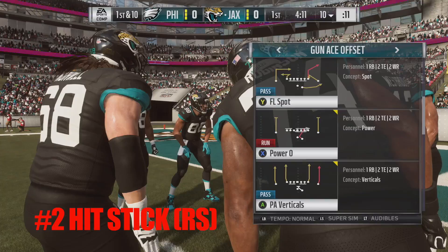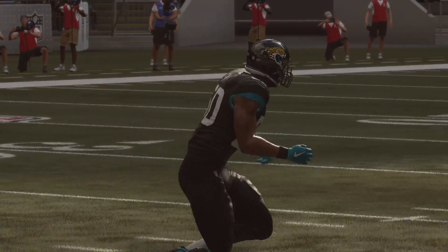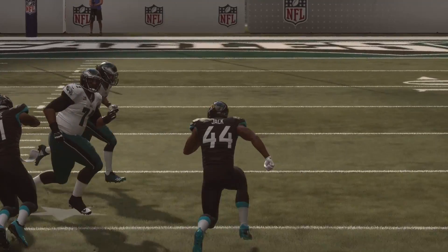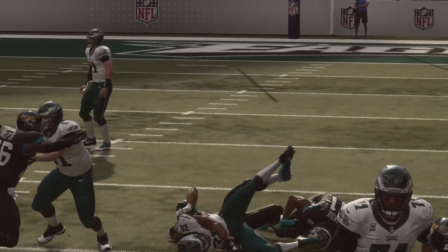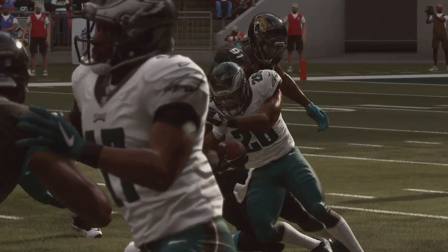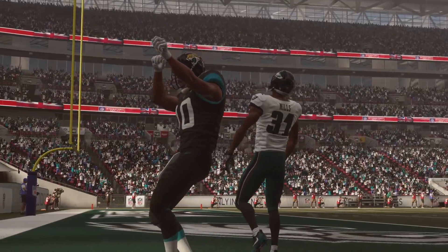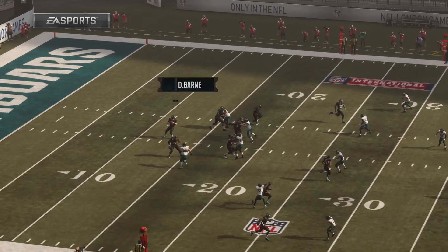Number two is the hit stick. It's still in the game and it is high risk, but man, is it high reward. These new hit stick animations — when you crack a ball carrier, you really let them know you used the hit stick. But the window for a hit stick is much shorter. I often flick up too early, miss, and then the guy goes to the house. So it's a tough balance, but very important to master in this game.